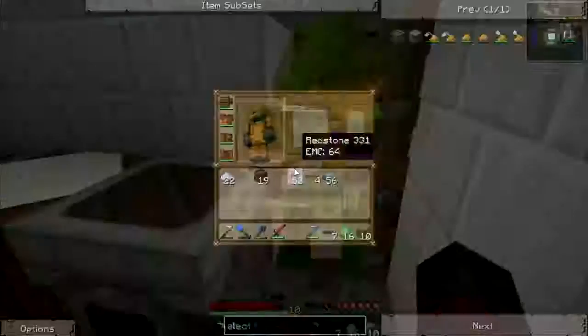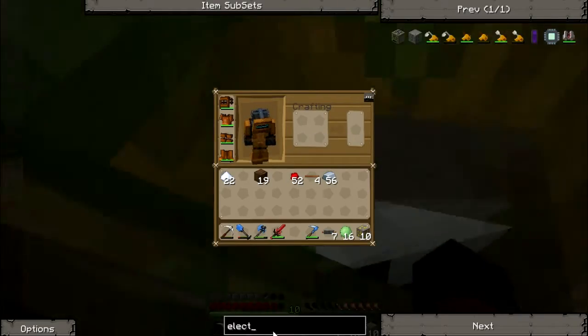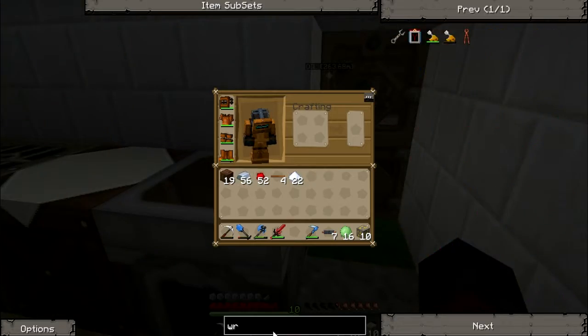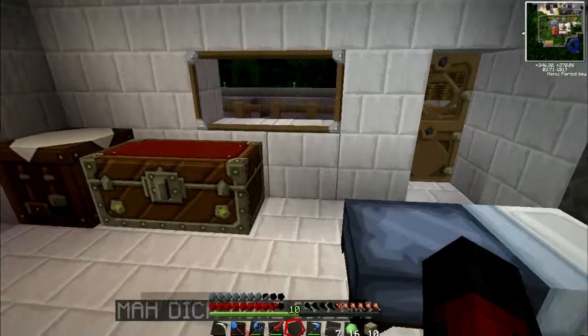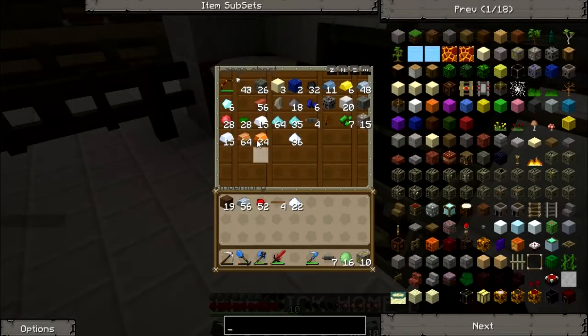How do you make a wrench? It's bronze. I have a shit ton of bronze. You just type wrench into your little search field and it'll show you how. Alright, let me get my bronze and I'll start making it.